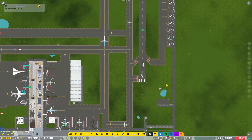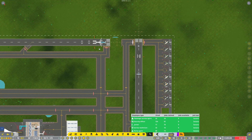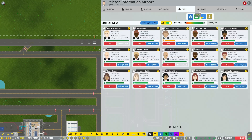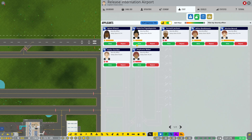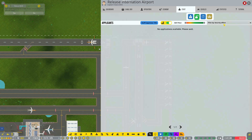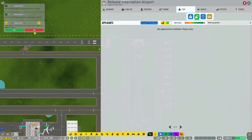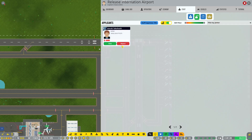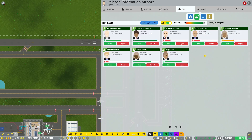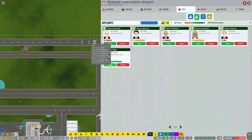Now let's have a look through what's going on around the airport. We could do with a couple more janitors — let's quickly hire that. Let's go ahead and hire that security officer as well. Reject the rest. I might have to grab a couple more janitors — one, two more janitors over there. That should help us out. Let's try a few ramp agents maybe — one, two, three, and four.